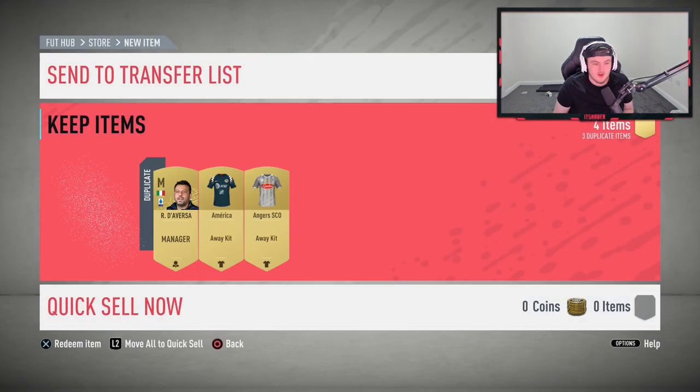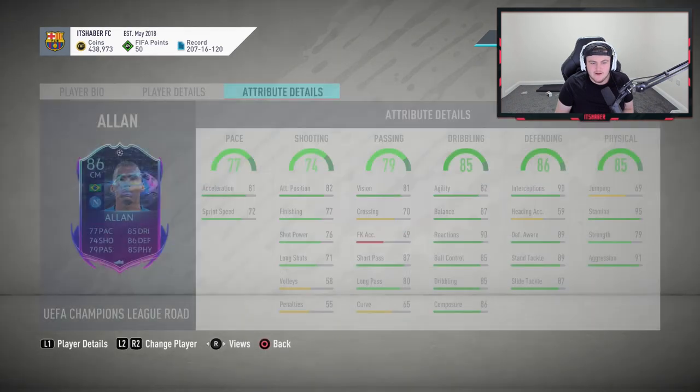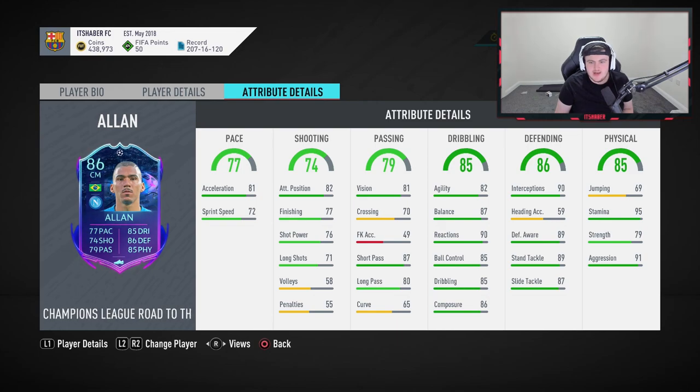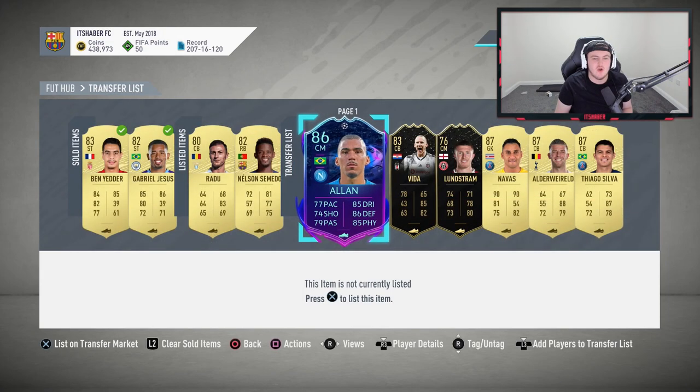I really want to sell Allan now and get 400k, but something's telling me this card's going to rise. I don't know Napoli's group but he's already one of the most overpowered center backs in the game — the demand should rise. Let me know in the comments if I should sell him or not. If we can hit 1,000 likes on this video that'd be fantastic — thank you for watching, you guys are amazing, see you later!